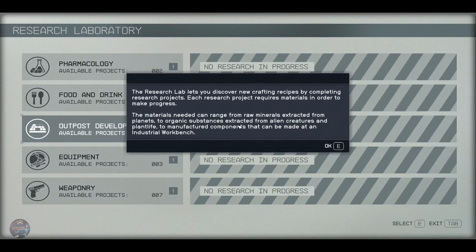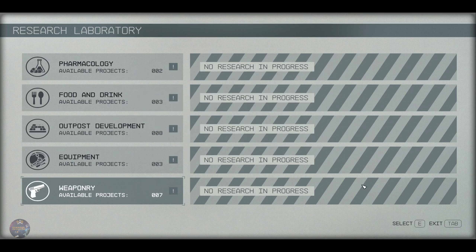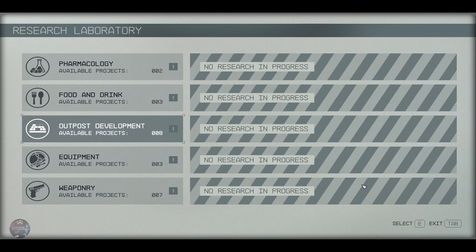Research Station. The Research Lab lets you discover new crafting recipes by completing research projects. Each research project requires materials to make progress. The materials needed can range from raw materials extracted from planets, to organic substances from alien creatures and plant life, to manufactured components made at an industrial workplace.